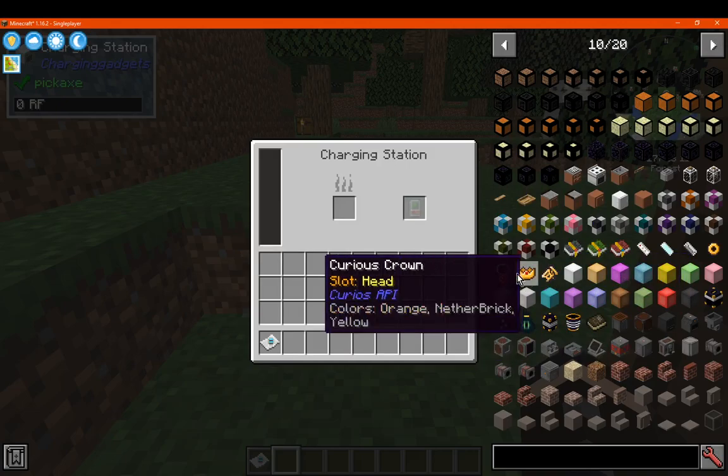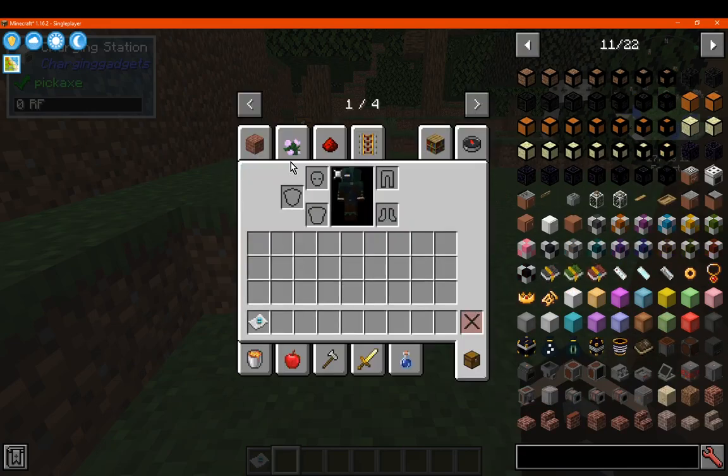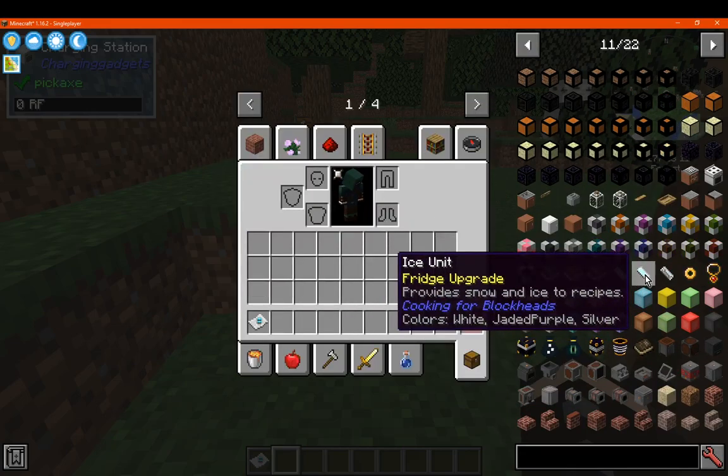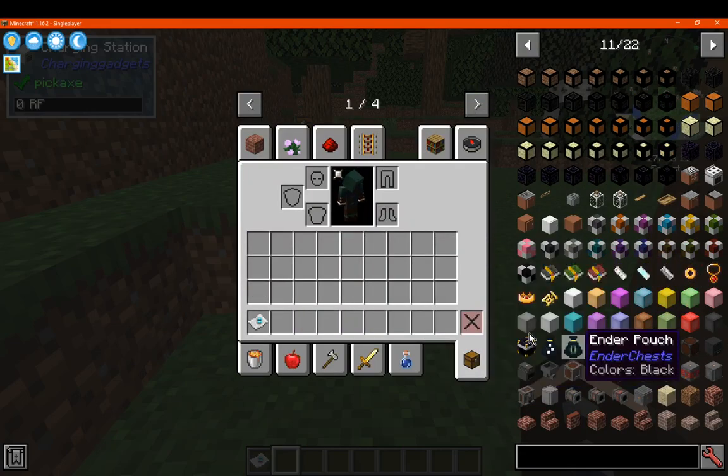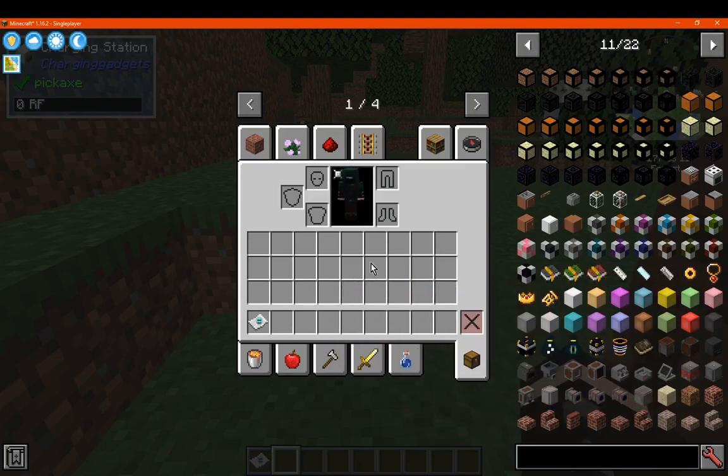You've got Curios, for pretty much adding in a slot or two on the side, depending on what mods you've got. You can put things like rings and necklaces and more — depends on what mods are included here, we'll find out how you utilize it.